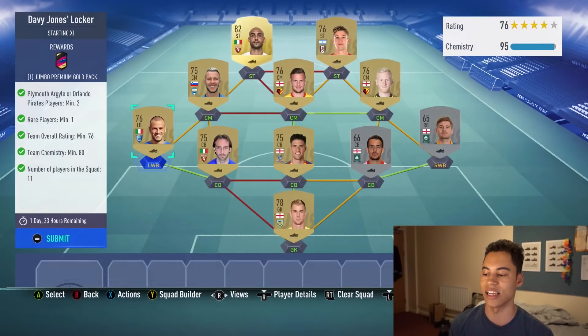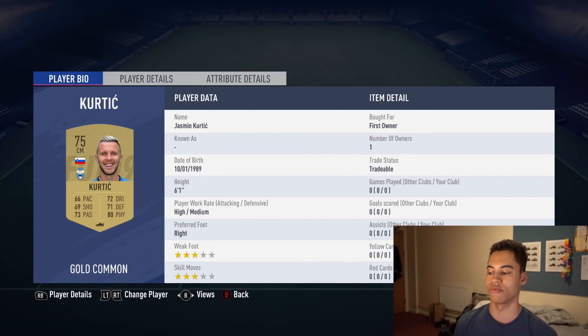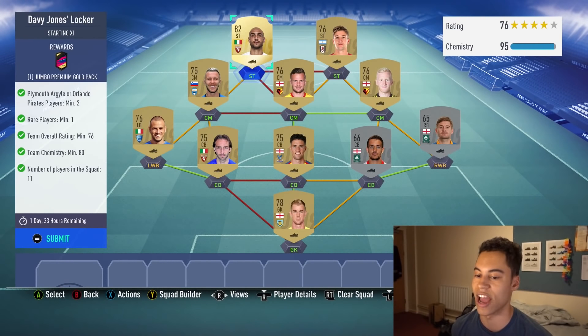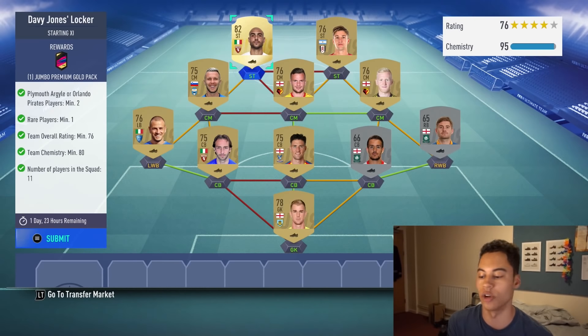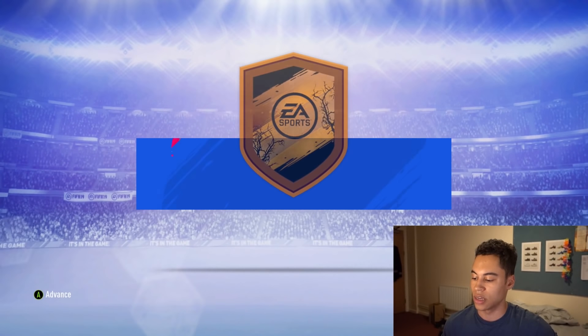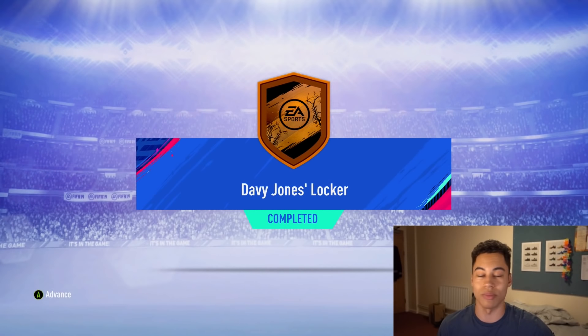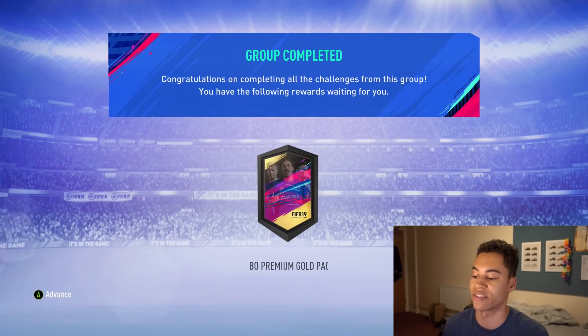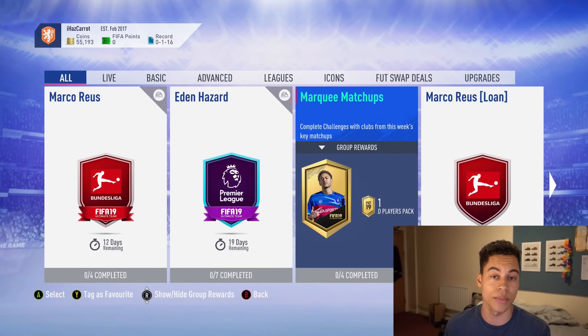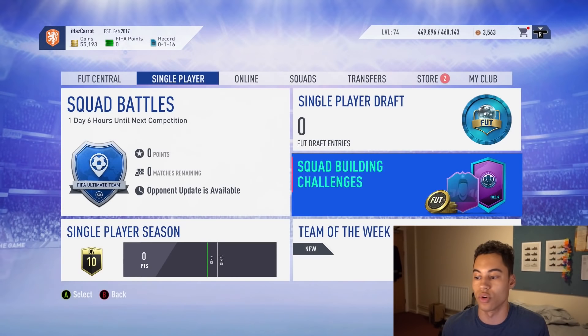On the left-hand side I've gone Italian Serie A since these players are just at base prices. I've got Moretti at centre back, Antonelli at left wing back, Kertic in centre mid, and Zaza as my rare striker — 76-rated. No loyalty, no position modifiers needed. Both squads will cost about 15,000 coins if you have to buy those two price-fixed players; if you already have them in your club, you can do the squad for about 5k.